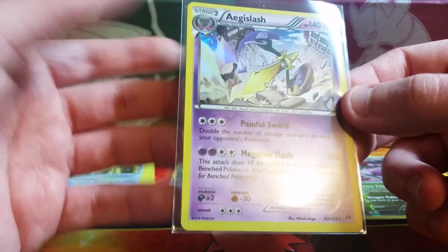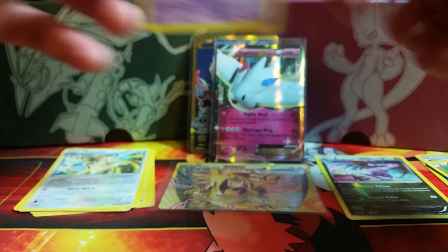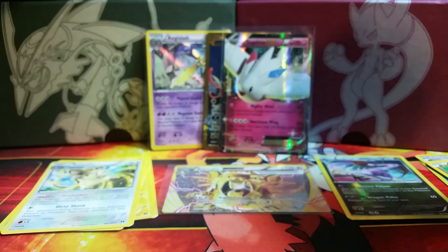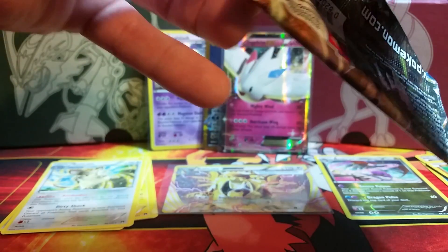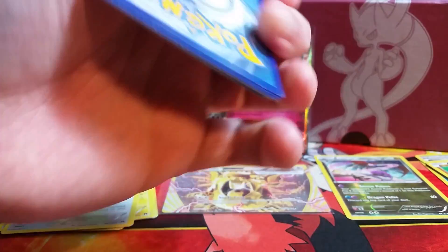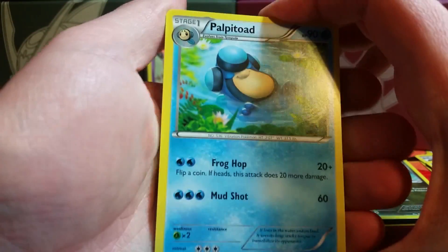I spent hours on my Y version hatching egg after egg, and I finally hatched a shiny Honedge, which is now a very lovely blood-red looking Aegislash. My knowledge of Pokémon is far more extensive in terms of the video game than the trading card game — this is more of a collecting element for me, where the game is something I really, really enjoy.